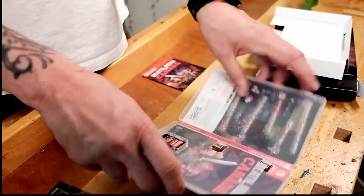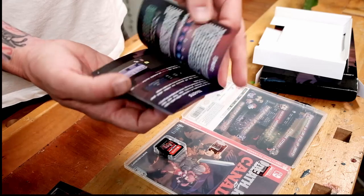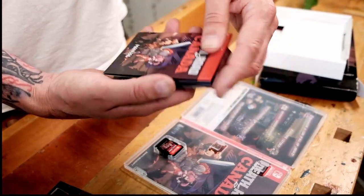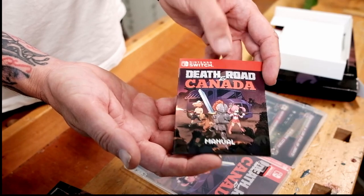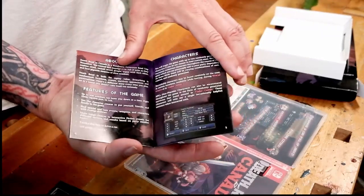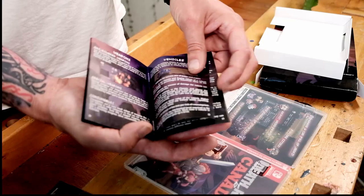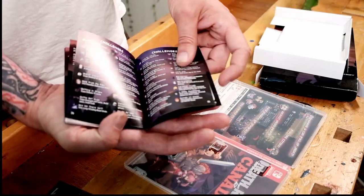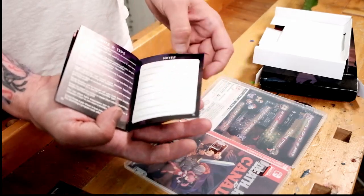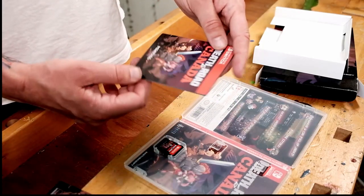Inside the case we've got the manual. It's printed on a sort of matte paper. The cover matches the first cover on the case, and inside you have stuff like controls, weapons, vehicles, events, challenges, and notes in the back where you can write your codes and share them with friends. That's the manual — nothing super special, but cool.